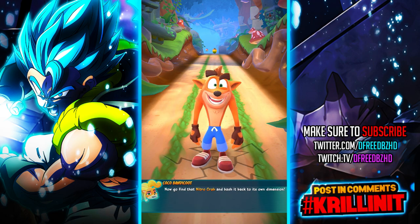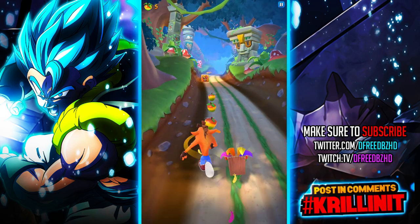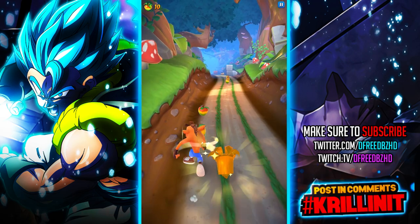All right, now we go to find the Nitro Crab and bash it. There will be no bashing on my watch. But there is smashing — tap to spin and smash the Aku Aku Shield Crate. Not like I didn't know that from last run.